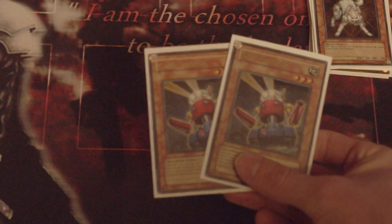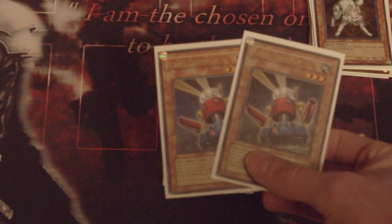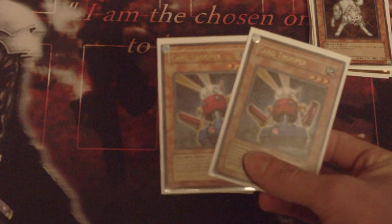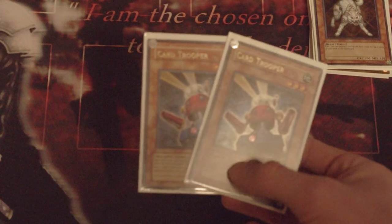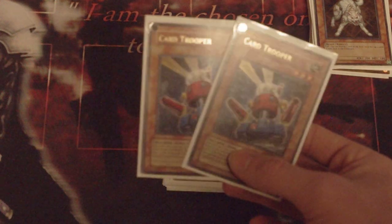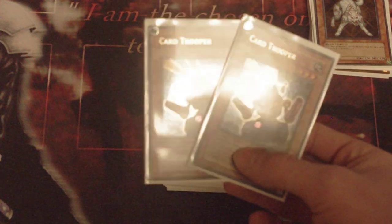Summon it, mill three, and then when they attack over it's destroyed — plus one, draw power. Helps speed up the deck for Chaos Sorcerer. I wouldn't be playing three Chaos Sorcerer if I didn't have access to the second Card Trooper.